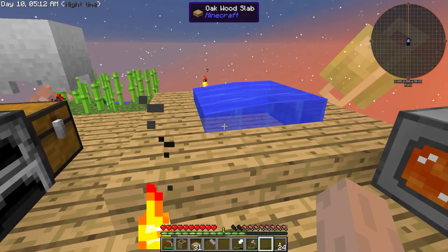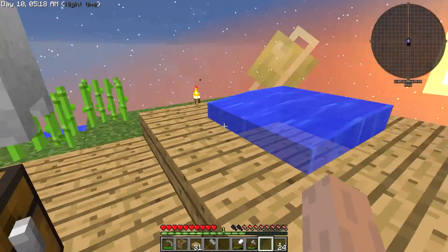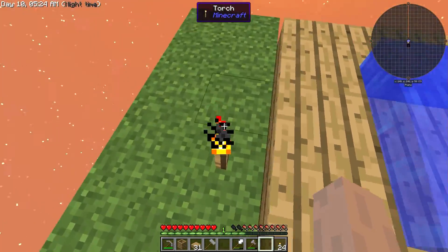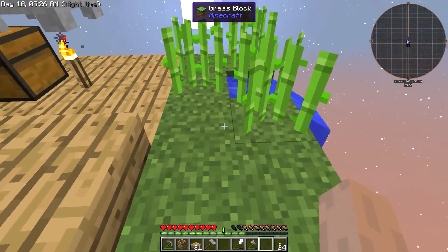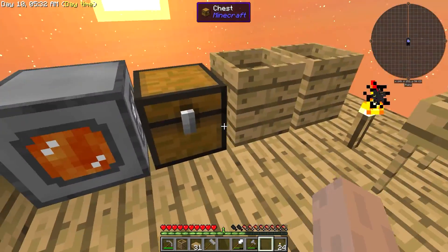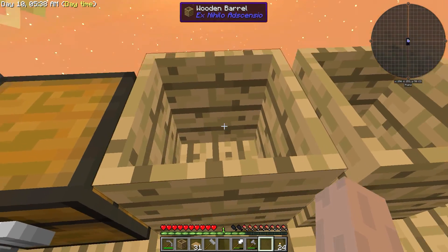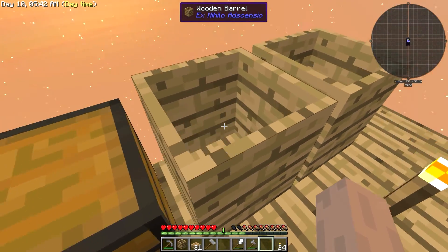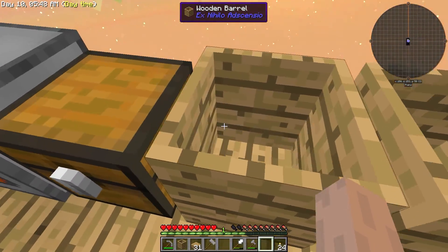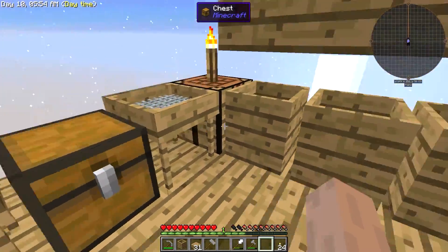Hey guys, McGregor here back with another episode of Sky Factory 3. Today we are going to work a bit on automation. What I would like to start doing is automatically making dirt by putting my leaves in a chest, having the contents go into the barrel, and then once done, going into another chest. I don't have to do it manually — because I'm lazy. So let's get started.